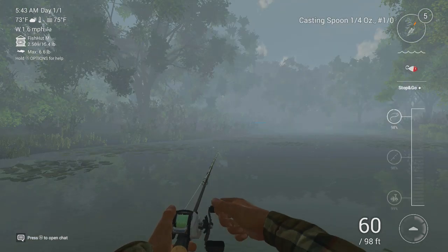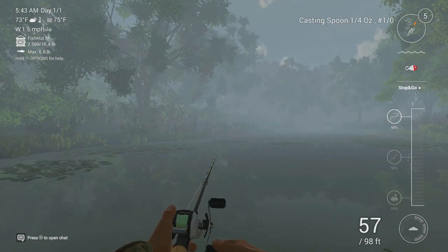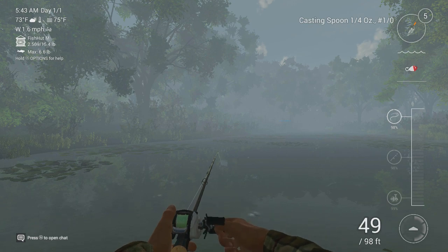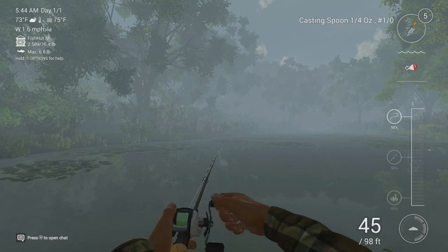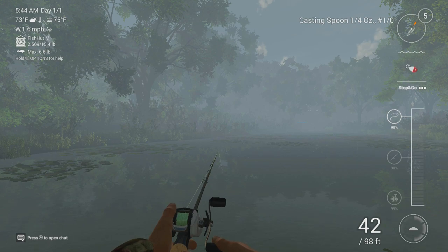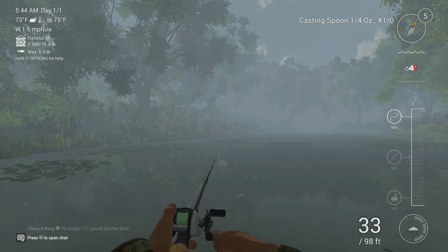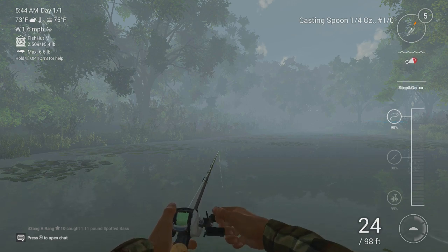I want to try a bit more of the stop and go. You literally just reel in for a bit, you stop, you let it drop a little bit, then start reeling in again. I want to try and get it a bit closer to the surface — I shouldn't be letting it drop that much. You have to think like the fish when you're fishing; you need to try and imitate a predator's food and the sort of movement it would do.